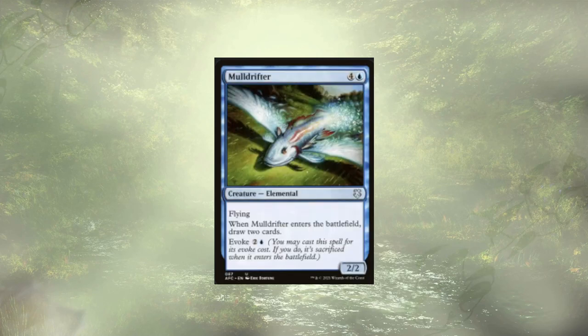Mole Drifter is an evoke creature. We're looking to evoke them — for three mana they'll pop onto the field, let us draw two cards, and then hit the bin. So we trigger our commander, and if Radiant Solar is on the field we'll also trigger Radiant Solar. It's a little bit of card advantage for us.